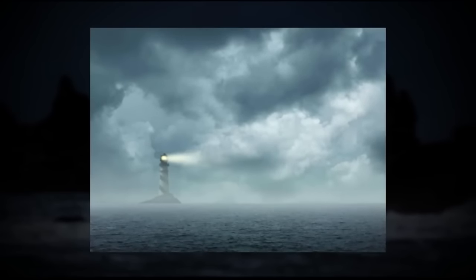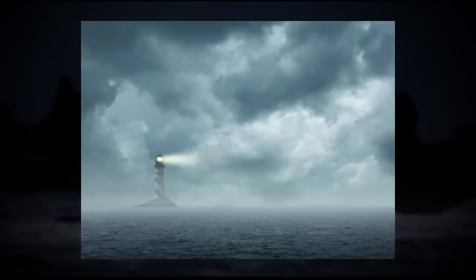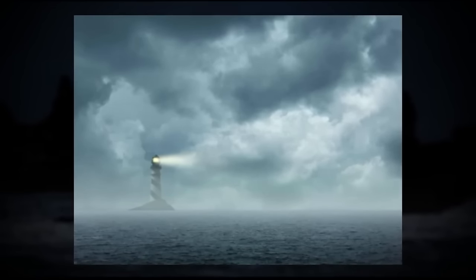A really creepy entity also lives here called La Kamiloa, which I'll talk about in the entity section. Every four hours in this area, a random mist will start to roll over the water, and off in the distance you'll see a lighthouse light and tower very faintly. But it's impossible to get to this lighthouse because it seems to change directions, and after about five hours the mist and lighthouse disappear.